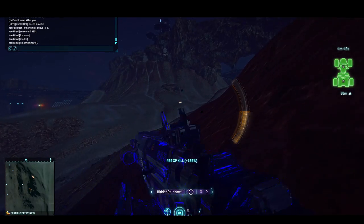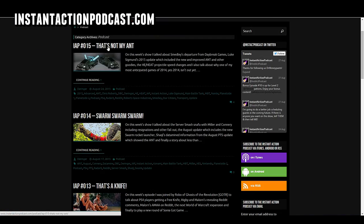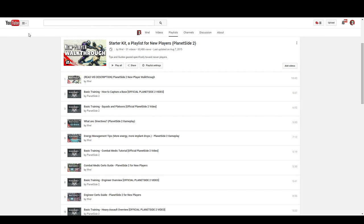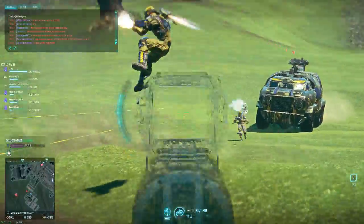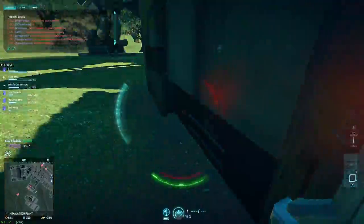The last two things I'd like to talk about are the Instant Action Podcast and the Starter Kit Playlist. The Instant Action Podcast is a weekly podcast hosted by Derringer that covers recent events in the sphere of Planetside 2. The Starter Kit Playlist is a playlist of videos I put together geared toward helping newer players figure the game out. I've also listed more links in the video description, but this video is just meant to outline some of the content you may have been missing within the community.